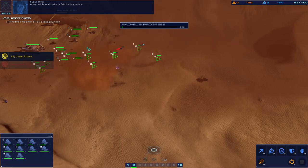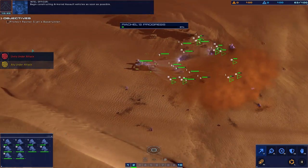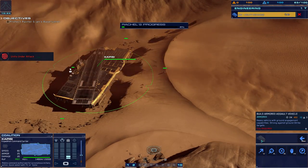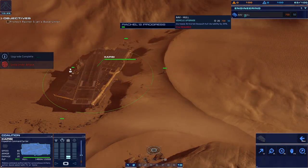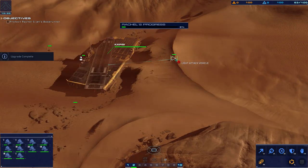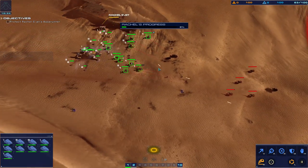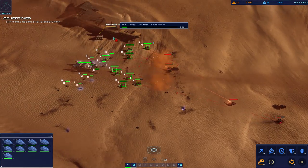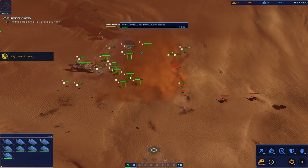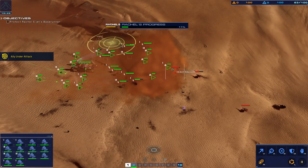Armored assault vehicle fabrication online — begin constructing armored assault vehicles as soon as possible. Did I not already have them? It just prevents me from doing this stuff, which is kind of dumb. Hostiles designated, trackers assigned to fleet group two. Smokescreen out, acknowledged — to force them to come in super close.